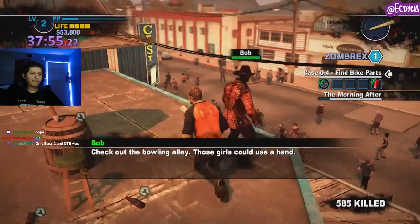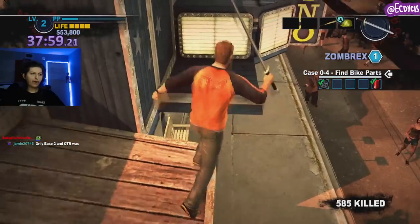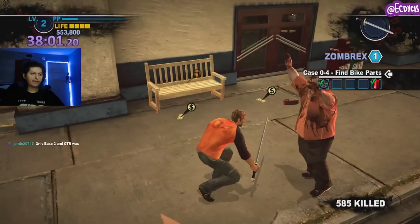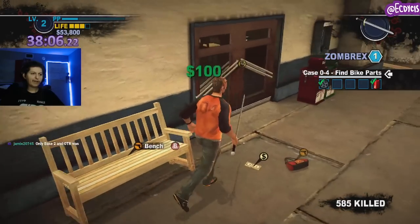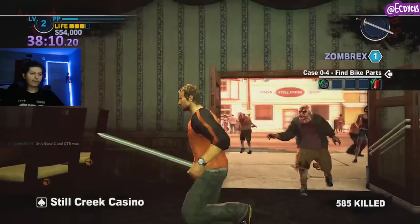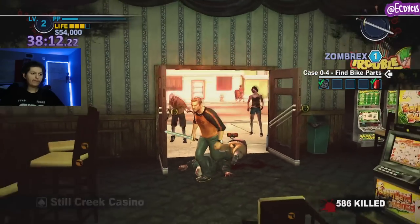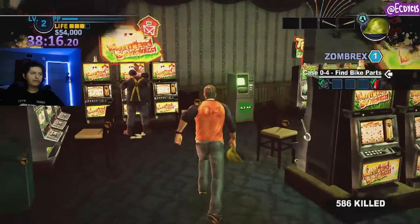For spending your money, you primarily want to be buying Zombrex with it. The reason is it's going to be very easy to keep in mind how much money you have. You know, counting moose heads: 'I have like 80 moose heads' — that's not a good way to count money. But 'I have three Zombrex, that's $25,000 apiece, and you can see the Zombrex counter' — that's a very good way of counting money.